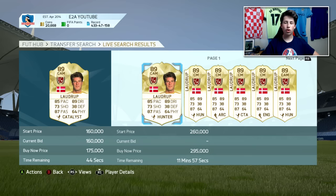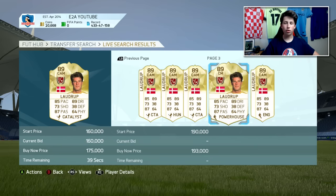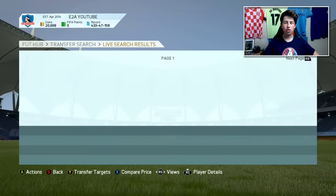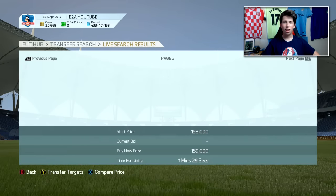We've got a Laudrup going for 160,000 coins, and his minimum buy now is around 170,000. If you pick him up for that you're going to make maybe 3,000 coins profit — not a very good example, but you can still make a couple of coins on him, and this is during the day when Legend prices are at their highest.